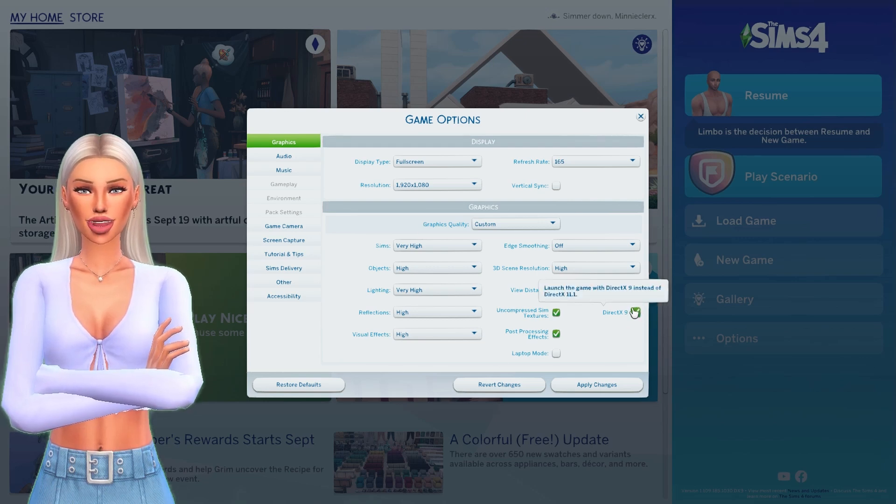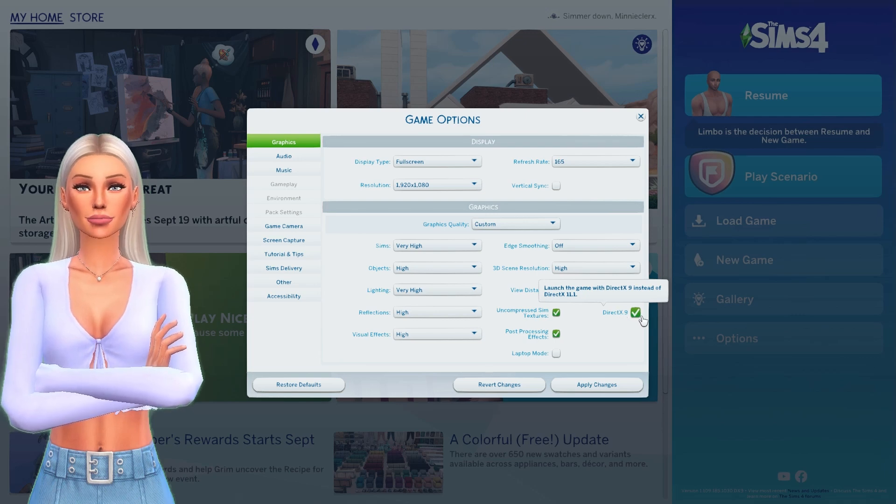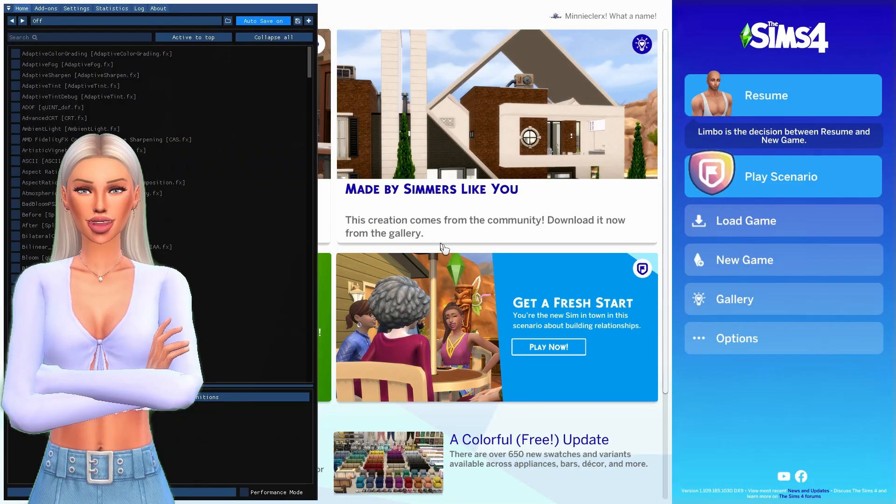When you go to game options after restarting the game, you can see that DirectX9 is selected. Just to be sure, I turned off the edge smoothing since the presets work better when it's turned off. If you followed these steps, you should normally be able to open ReShade again in your game.